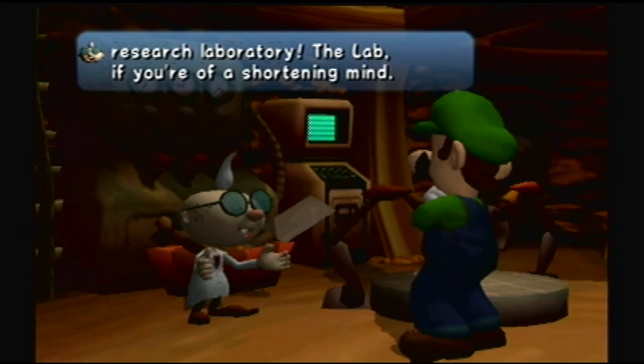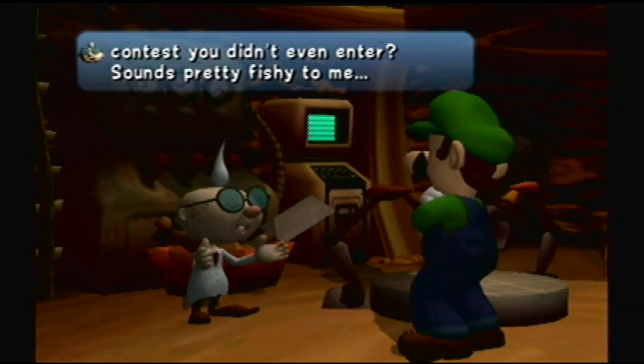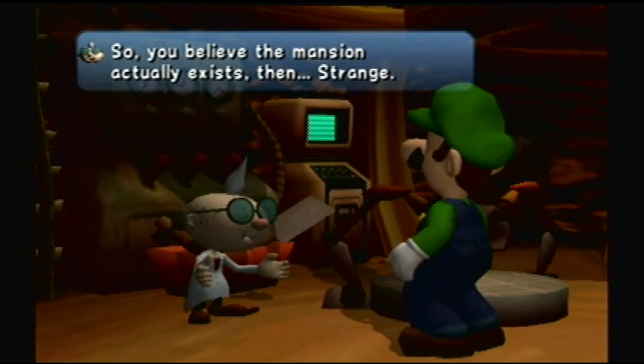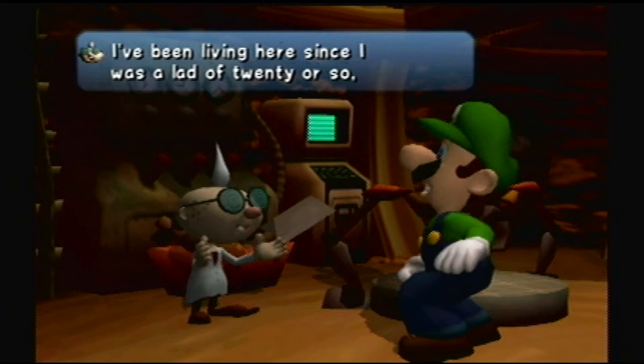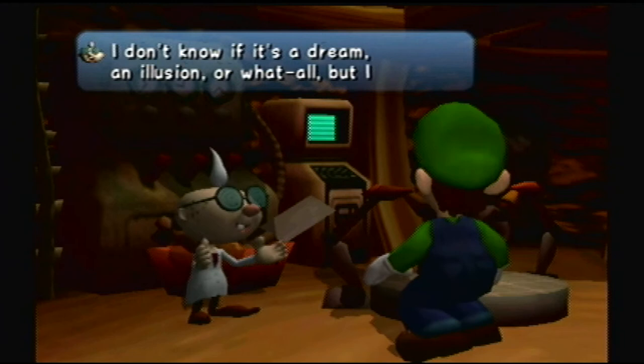'The lab, if you're of a shortening mind.' He needs to learn English, I guess. 'You won this mansion in a contest you didn't even enter? Sounds pretty fishy to me.' Once again, he's telling you lesson one. 'So you believe the mansion actually exists then? Strange. I've been living here since I was a lad. And I'll let you know that mansion appeared a few days ago. The spirits have fooled you. I don't know if it's a dream, an illusion, or what all. But I surely wouldn't be too happy winning a haunted house.' Yeah, no kidding. Look at him, he's terrified.